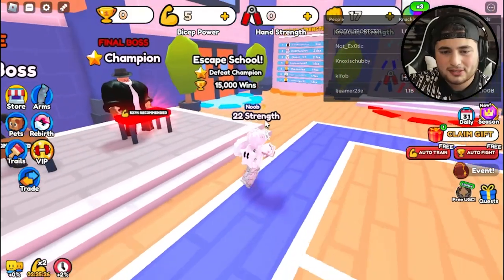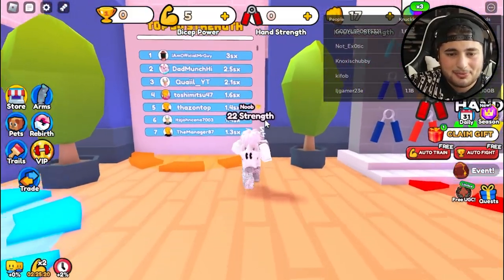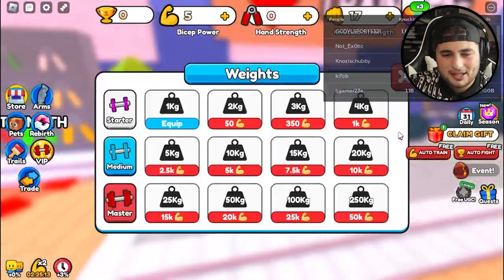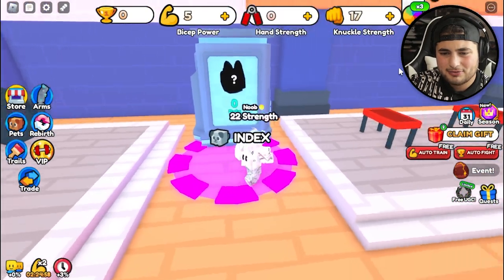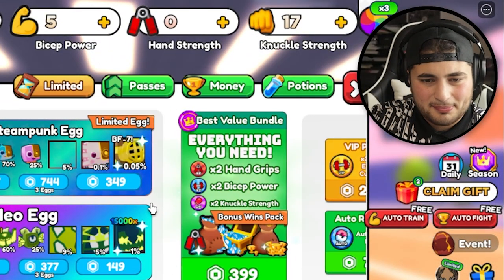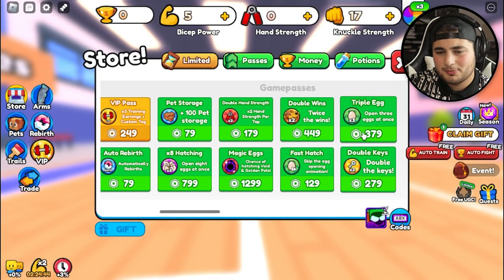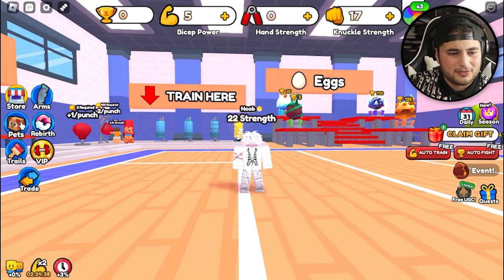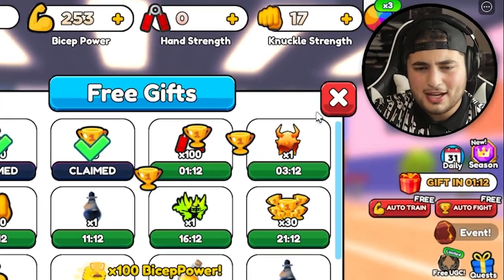So this is pretty much where you can arm wrestle. Escape to school with 15,000 wins and you'll defeat the champion. There's top 50 strengths, hand strength, biceps you can actually work out — that's pretty sweet. There's also an index and player versus player, and training. In the store you can buy eggs which are like pets, and passes like double hand strength and double wins. Looks like you can get trails when you walk.